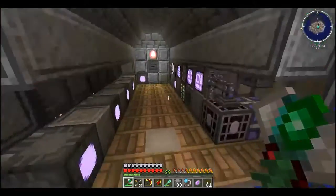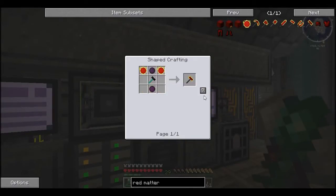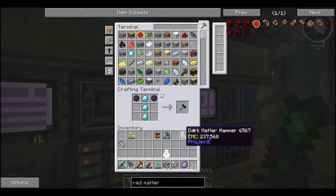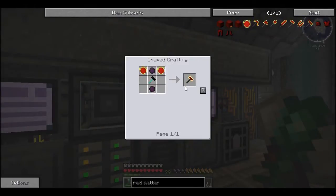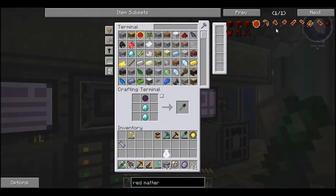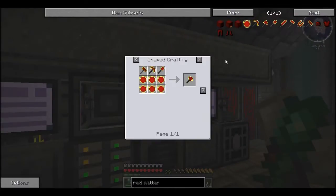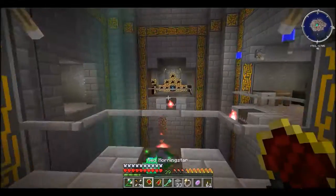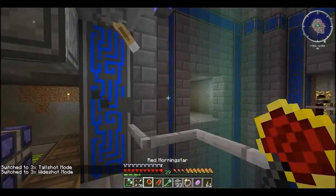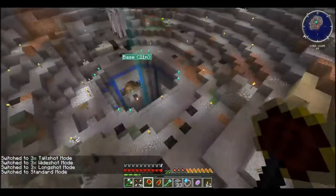I'm actually going to make the Morning Star, because that's going to be cool. The Morning Star is made of a pick, a shovel, and a hammer. So let's make a hammer. I've just got loads of this stuff. Now I just need the shovel. You can see I've got a lot of resources now, so I am sort of set. Morning Star — that's the pick, the hammer — so that should just break things for me. It's got modes: Tool shot, Wide shot, Long shot, Standard.